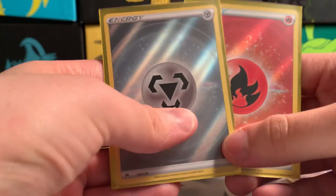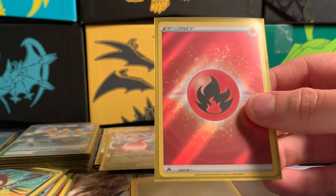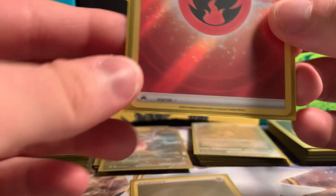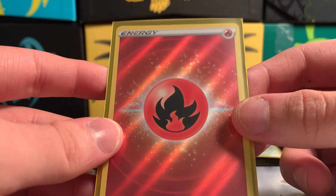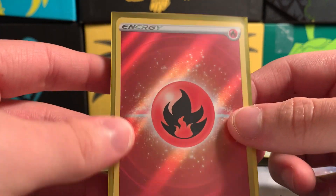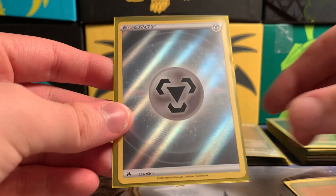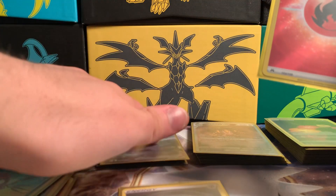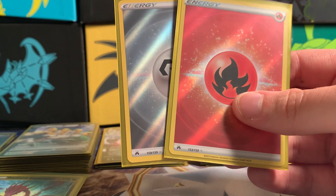We'll start with the rare energies since they're the closest and smallest. I've gotten two of them. They are textured, and the way you can tell the difference between one of these rare energies and a regular holo energy is: the holo energy will not have the rare symbol down here, and it won't be textured. I have the fire typing and the steel typing. The steel one is 159 out of 159, and the fire one is 153 out of 159.